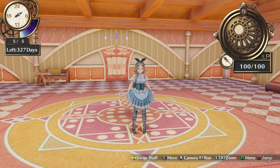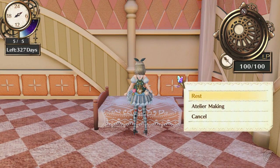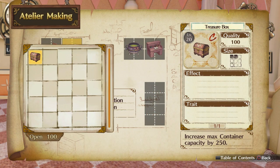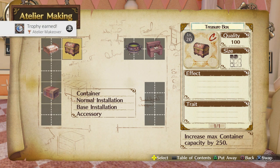Welcome back! Here we are in the Atelier tent and I want to have a look at doing the Atelier making thing — yeah, this thing here. I did get a chest at some point, yes this treasure box, so I'm going to add that there, because I'm assuming the bit on the left is the first room. Atelier makeover, there we go.